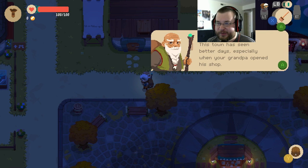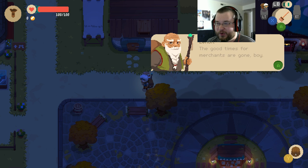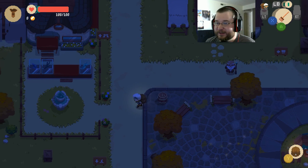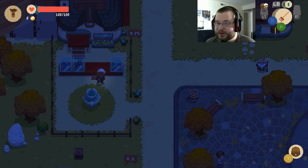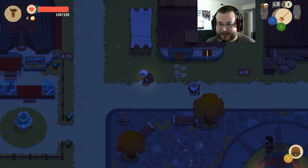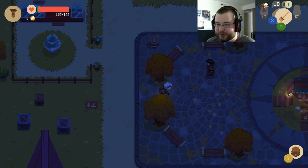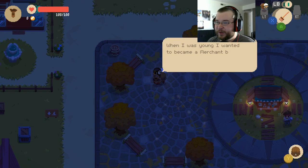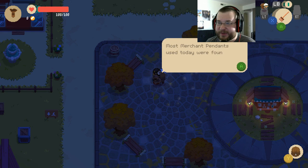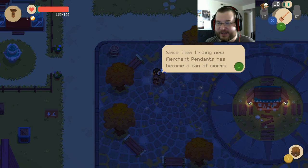There's a blacksmith shop right there. An NPC says: 'This town has seen better days, especially when your grandpa opened his shop. The good times for merchants are gone, boy.' There's another shop over here — looks like a magic shop, maybe alchemy. Those might be crafting ingredients, I don't know. An NPC says: 'When I was young I wanted to become a merchant, but it was really hard to obtain a merchant pendant.'